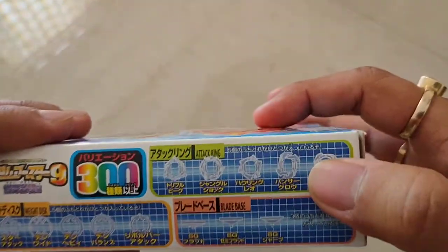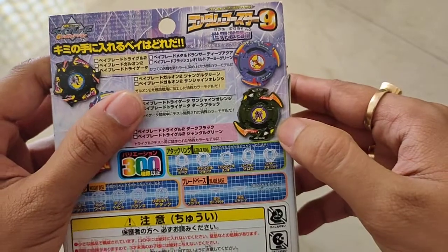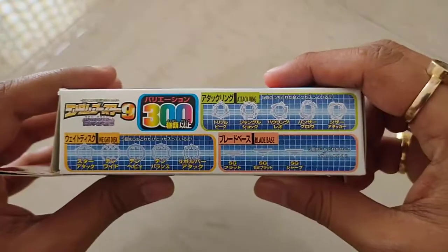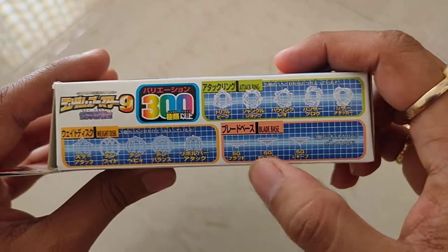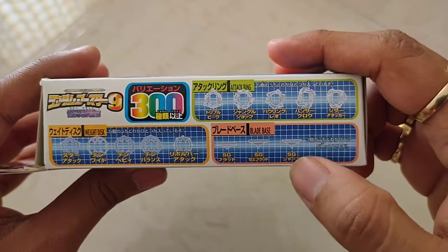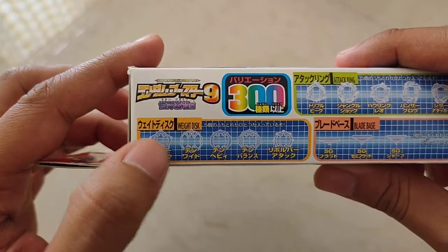Apart from those 3, the attack rings you can get are Flash Leopard 1 and Metal Dronzer, in purple and military green color. The blade bases you can obtain are pretty standard — this is the SG Flat, this is the SG Sharp, and the SG Semi Flat. The weight disc you can get is the Star Attack.